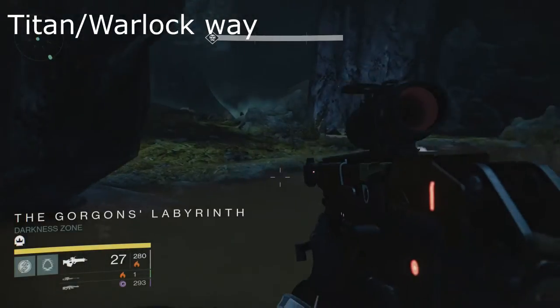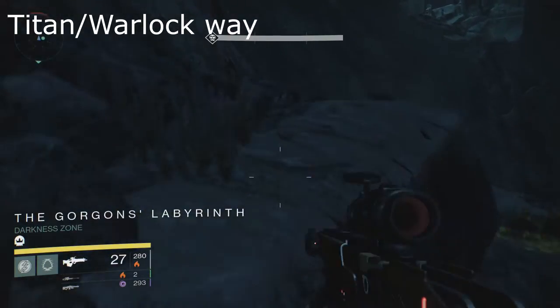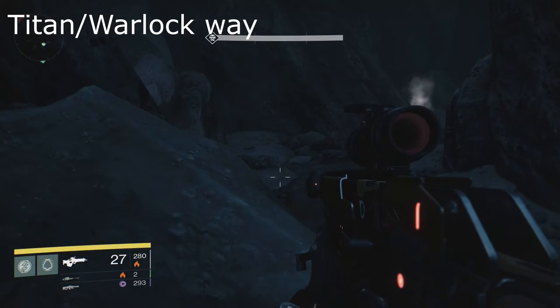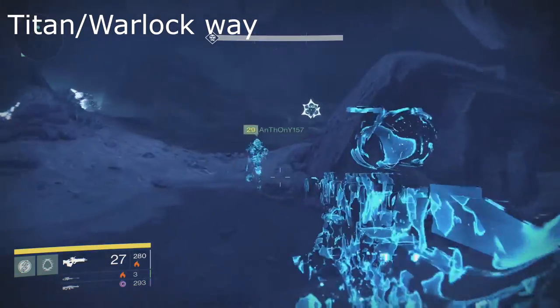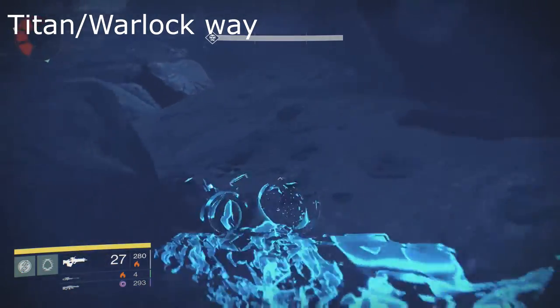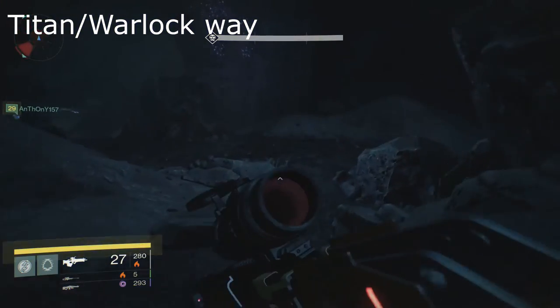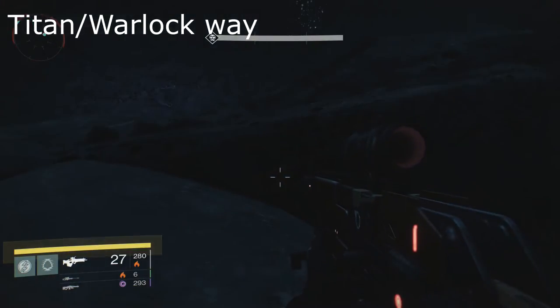Alright, for the non-hunter way, you obviously want to be a Warlock or Titan, but you can be a hunter too if you don't want to use the easy method — it doesn't really matter. Just make sure everyone else on your team is being calm and they're not double jumping. You don't want to pull what my friend did right there — you can see how that Gorgon quickly turned to look to his left. Anyway, I passed right through it.